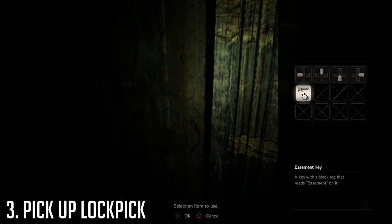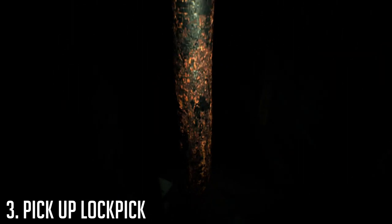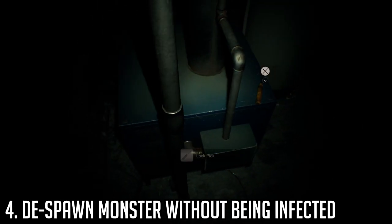Step three is heading down into the basement. This is a new area added in the final update. Use the basement key here to open the cellar door, and be sure to grab the lock pick before heading into the next room.